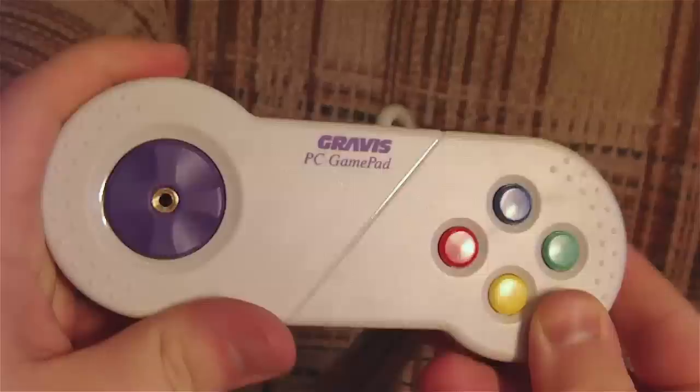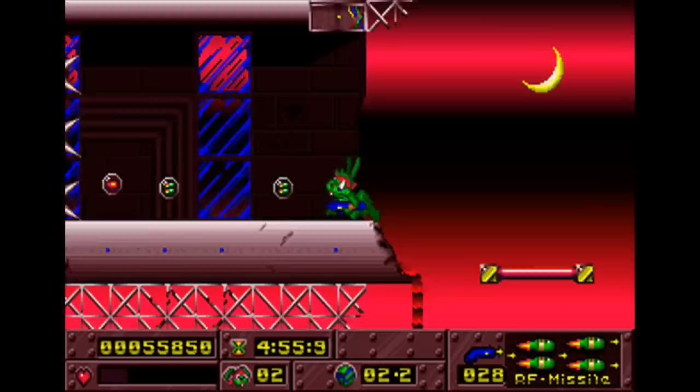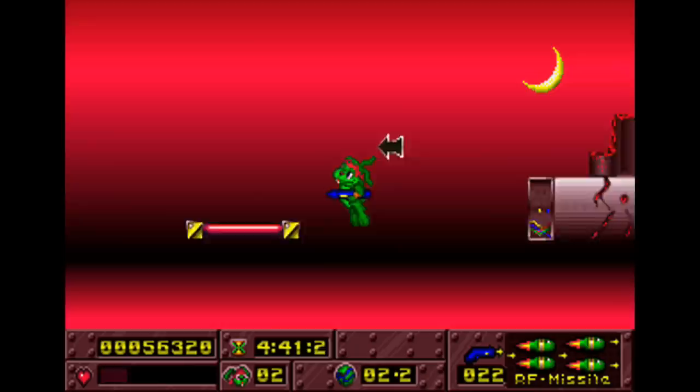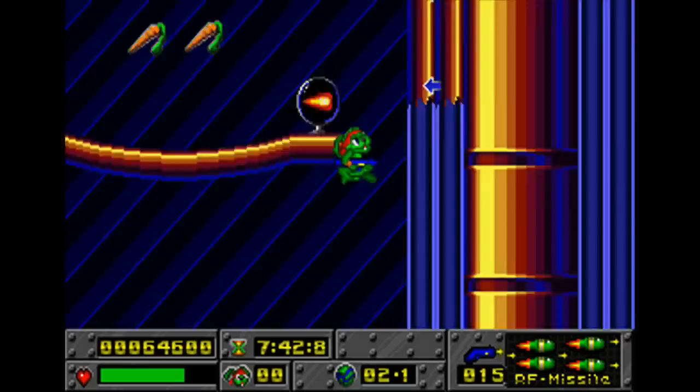The main problem with the Gravis GamePad is that it just feels kinda cheap — it doesn't feel as solid as a Genesis or Super Nintendo controller, and the D-pad is pretty bad, feeling too imprecise and gummy. As much as Epic pushed the Gravis GamePad, I still prefer the good old keyboard for playing Jazz Jackrabbit, because so much of the game hinges on precision platforming. Jazz moves very fast, and even at slower speeds he feels a bit twitchy. While most of the time you can fly through a level at high speeds, you're going to want to slow down on many sections to avoid getting killed. You've only got so many lives, and even though you can save the game, it's annoying to reload. There's also a time limit to worry about.